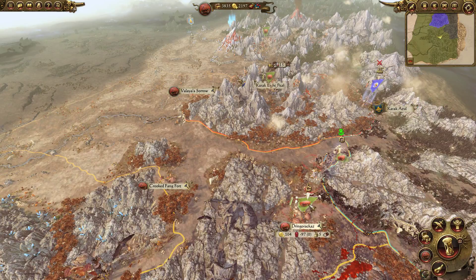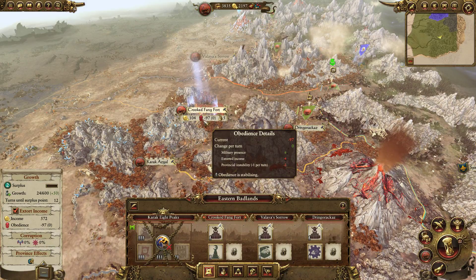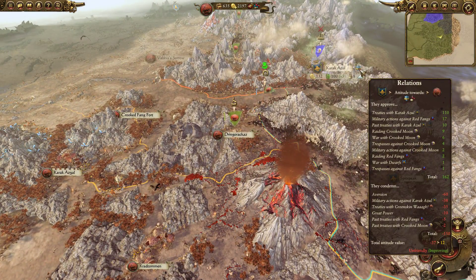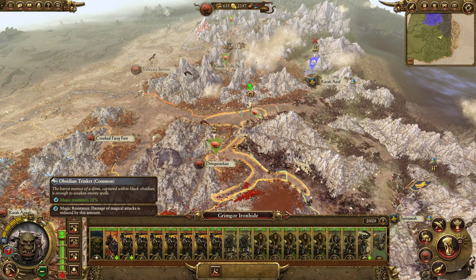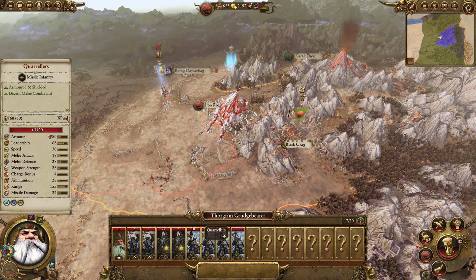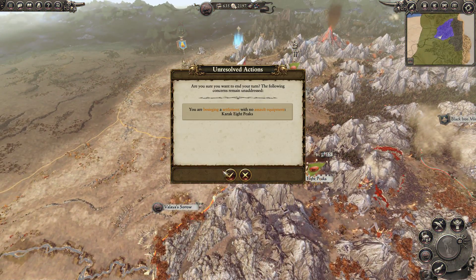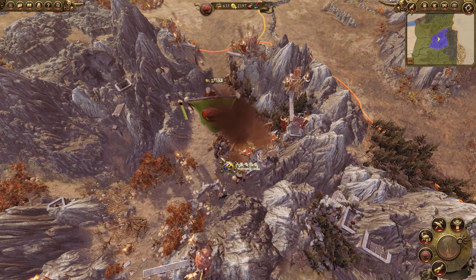Crooked Fang Fort has serious unrest problems so I can't really afford to leave. Karak Azul's unrest is getting better though — that's cool. These guys produce salt. There's a lot of unrest — I can't do much about it right now. I have the Waaagh! going to defeat the Crooked Moon and we're building up another army just in case the Dwarves come. We have to defend Black Crag for sure — the garrison is substantial. We're re-sieging without assault equipment; I might just wait for them to capitulate.